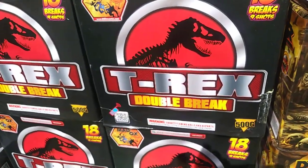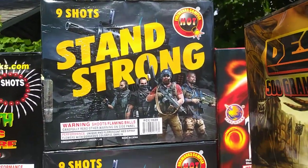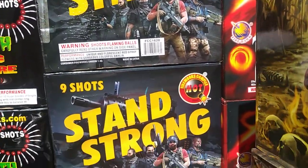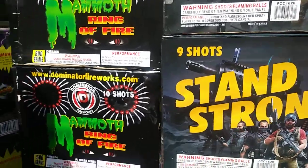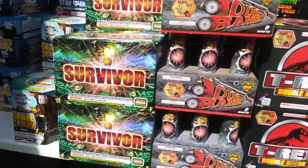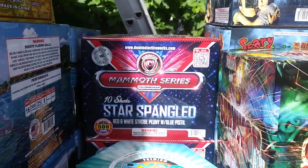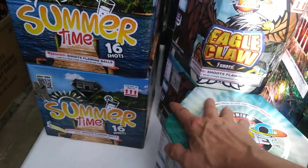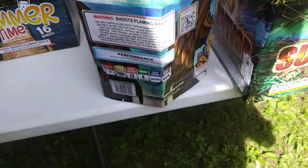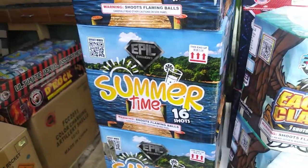T-Rex double break — I like that cake. Stand Strong, my favorite one right there. I'm not gonna demo one either — I've only got four and I don't even care if I sell those or not. Mammoth, Ring of Fire, High Voltage, Double Barrel — another one of my favorites. Survivor, Scary Night, Star Spangled Mammoth. Eagle Claw — this is a nice cake too. Looks kind of cheesy and hokey but it really is a pretty hard hitter — massive bursts of red, blue, green, and white strobe, good color. Summertime has some beautiful colors in it as well.